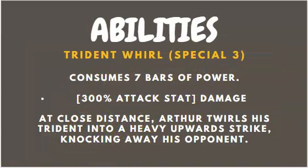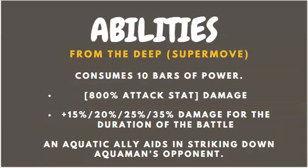His super move is also called From the Deep, consuming 10 bars of power. An aquatic ally aids in striking down Aquaman's opponent, dealing damage for the duration of the battle. This is the regular Aquaman super move shared across variants — nothing too fancy. But because of Atlantean Armor Aquaman's passive, when you perform the super move his whole team's health will be regenerated. Keep in mind that health regeneration happens every single time you use a special ability, not just once or twice.